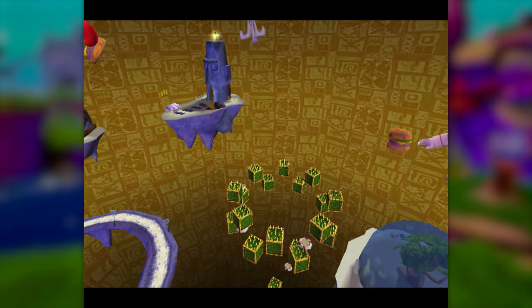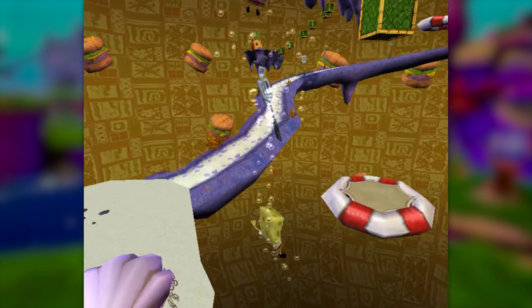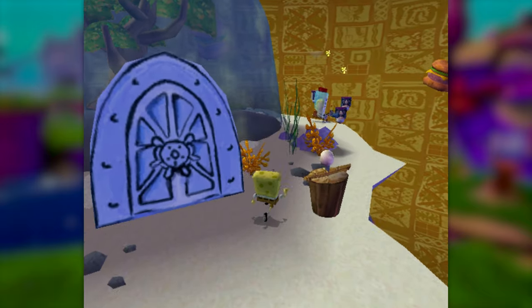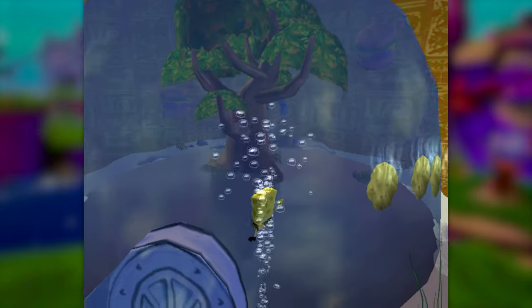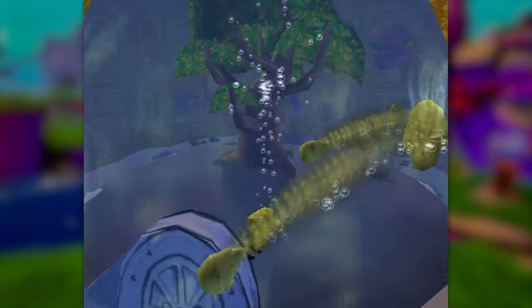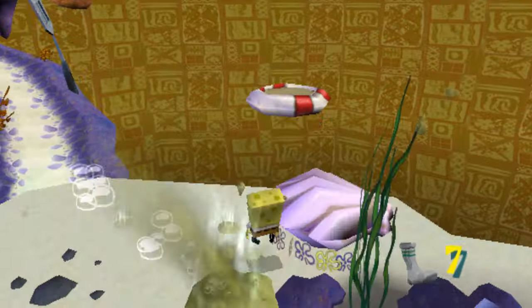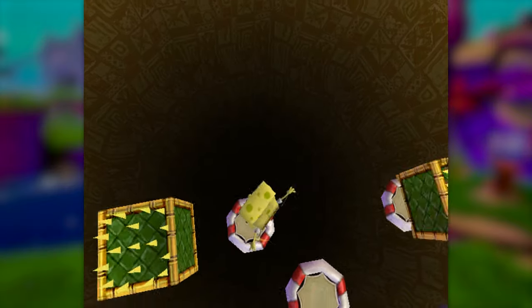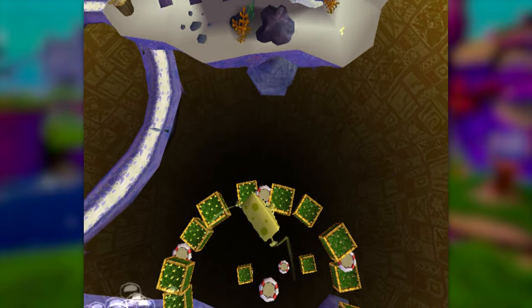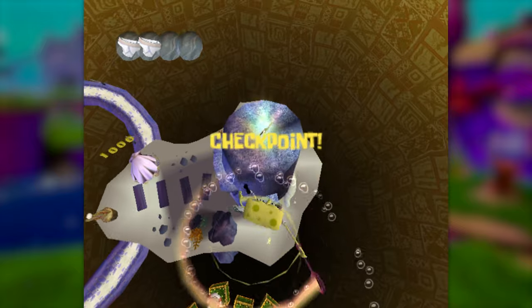We can pay 1,000 shinies to this clam to unlock these bounce pads, but that bounce pad is way out of reach. The only things we have to work with are the slide itself and this tartar sauce robot off to the side. After a lot of screwing around, I managed to make this happen. After that miracle, we can bounce up the platforms like normal and just barely land on top of Squidward's house, snagging spatula number 19.